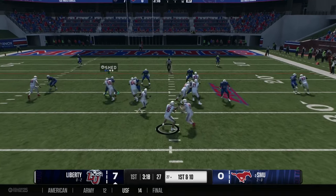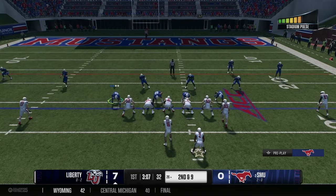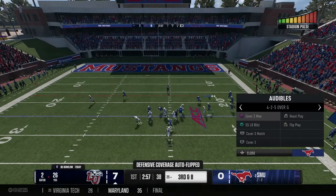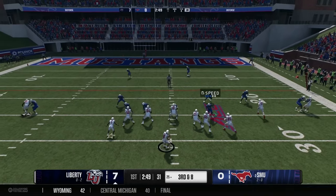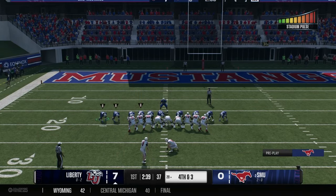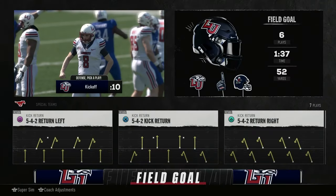First and 10 for the Flames. The quarterback throws into the flats and doesn't get much. Going up tempo again — a small gain. They check to an empty set, quarterback scrambles and finds a man but it's short of the first down. Fourth and three from the 20. Liberty sets to kick a field goal, going for a 10-point lead. The kick is up and it is through the uprights — Liberty leading SMU 10 to 0 in the first quarter.